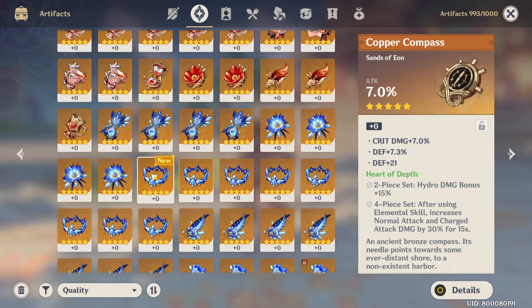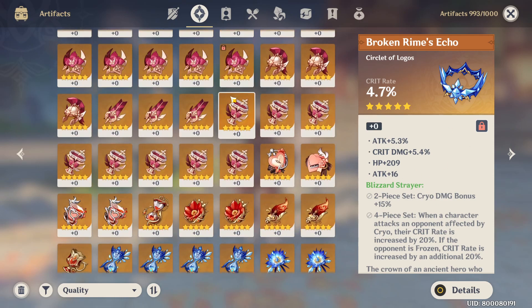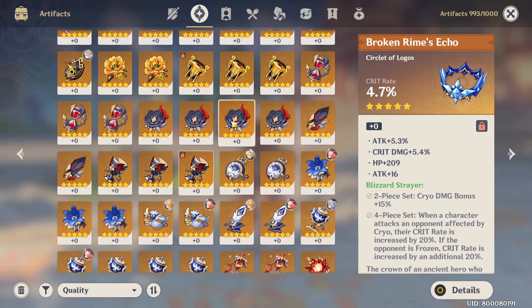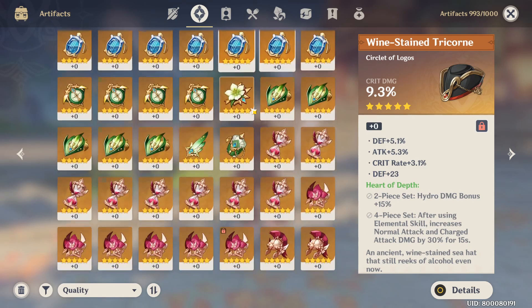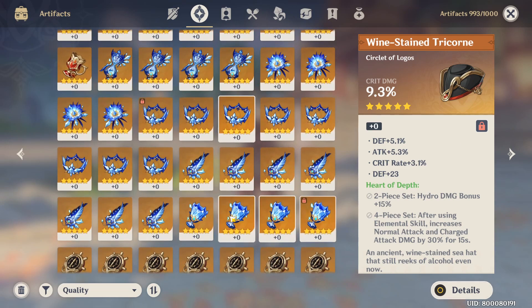Oh, this is good. I need crit rate for this. This is the lucky one — crit rate, attack%, and crit damage substats. And it's already 4 rolls. I haven't even upgraded it yet, it's still plus 0. And there's another one — I've also got another circlet with 4 stats: crit damage, attack%, and crit rate. What are the chances of getting 3 to 4 good pieces right off the bat, without upgrading?